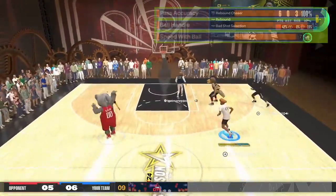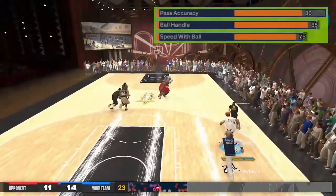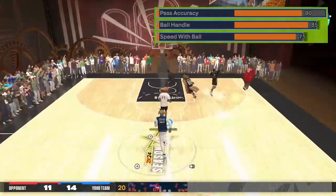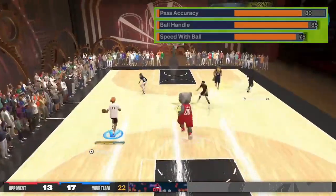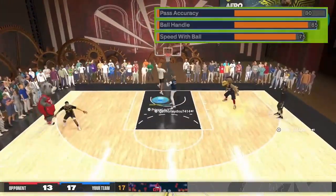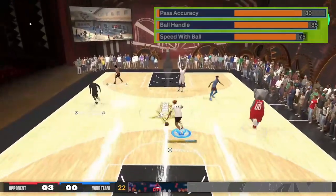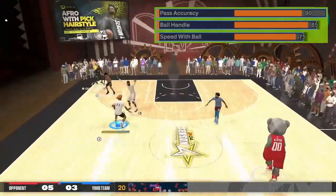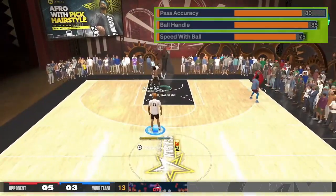Now let me show you the playmaking. You have an 80 pass accuracy, 85 ball handle, and 75 speed with ball. You can't lower the pass accuracy below 80 or you'll get a different name. 85 ball handle gets you around 90% of all the dribble stick moves, and 75 speed with ball gets you all the dribble styles that you need, especially the Pro and LeBron dribble styles.